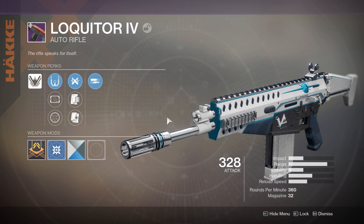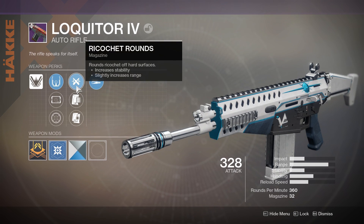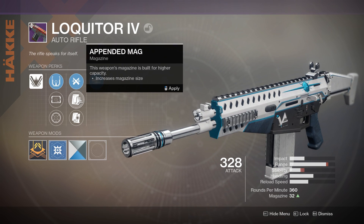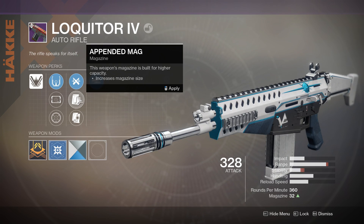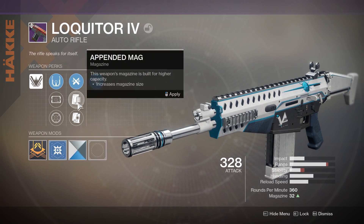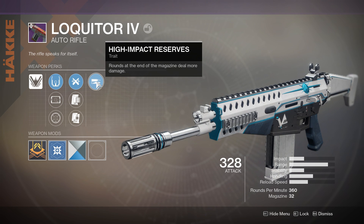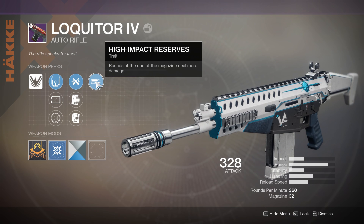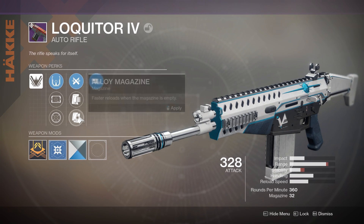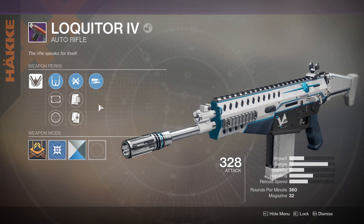For the PvP test we have three perks. I'll run Ricochet Rounds for the added stability since this gun needs it — it slightly increases range and increases stability. The other options are Appended Mag, which increases magazine size but takes away range and stability, and Alloy Magazine, which reloads faster when the magazine is empty. For the third perk, High Impact Reserves makes rounds at the end of the magazine deal more damage — more of a PvE perk. Alloy Magazine would pair well with it for faster reloads.